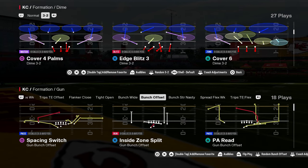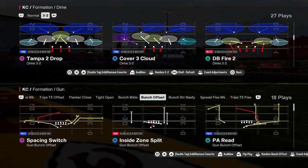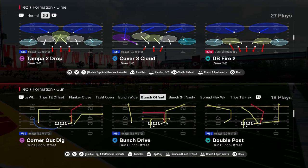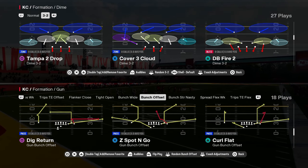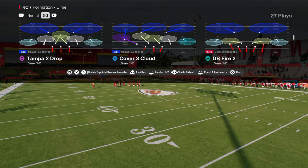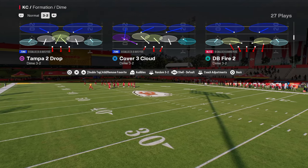This video we're going to be breaking down the best blitz in Madden 25. It comes to us out of the DB Fire 2 in the Dime 3-2, used to be called Dollar, now it is the Dime 3-2 defensive playbook and/or formation in the Jets defensive playbook.